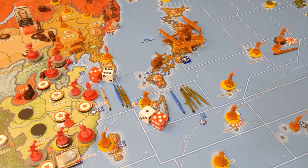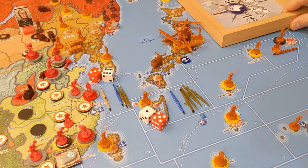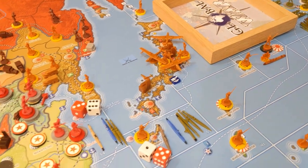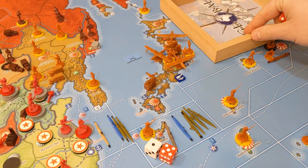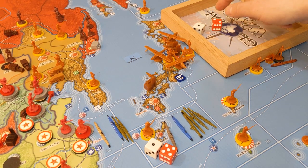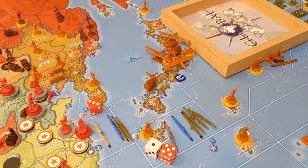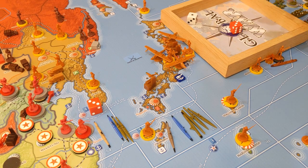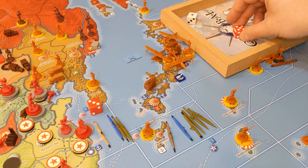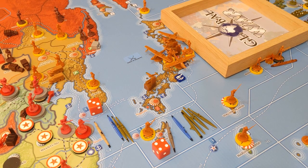Now convoy raiding: first battle with the British submarine in Sea Zone 54. Two dice - white for defender, red for attacker. I have plus two on mine, so four damage against his convoy line - three damage this action. Second battle with the ANZAC submarine - also plus two because he doesn't have anti-submarine warfare. That comes up at five, reduced by four, so we've almost maxed out this line with only one damage remaining.